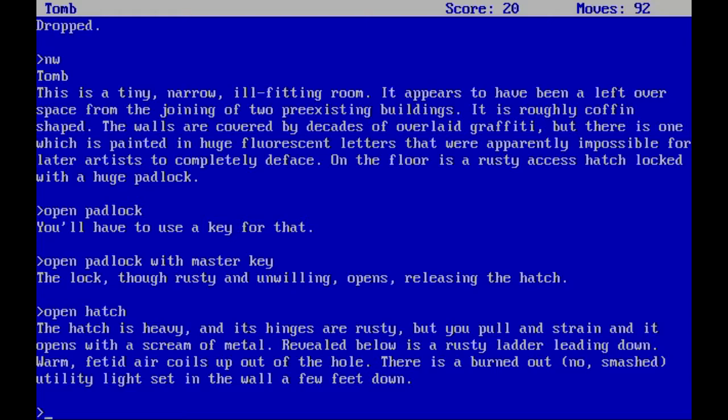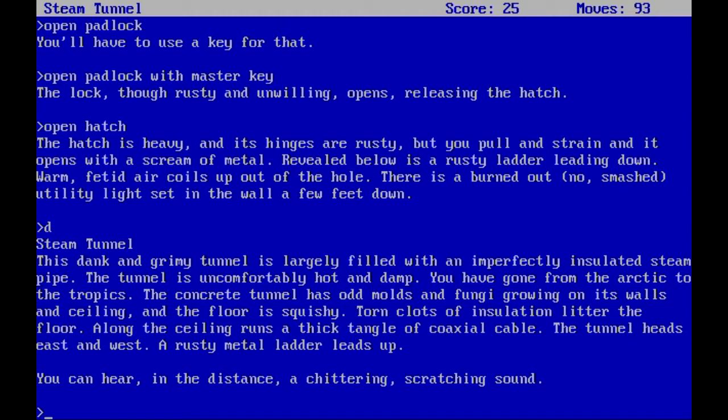The hatch is heavy and its hinges are rusty, but you pull and strain it and it opens with a scream of metal. Revealed below is a rusty ladder leading down; warm, fetid air calls up out of the manhole. There's a burned and smashed utility light set in the wall a few feet down. Sounds like a really good idea to go down there, so let's do it.